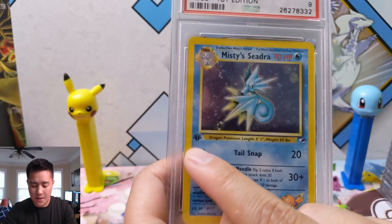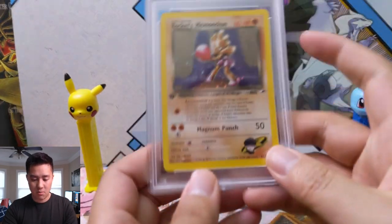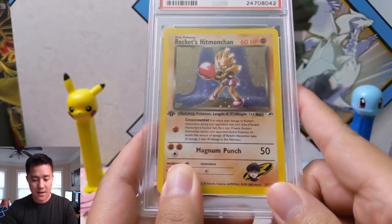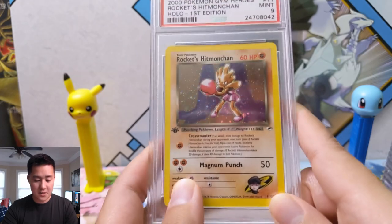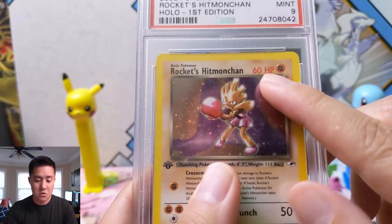We have Misty's Seadra PSA 9 with the first edition stamp — very nice. And here we have another Rocket card: Rocket's Hitmonchan, PSA 9 first edition.